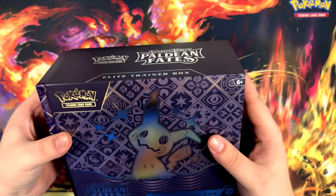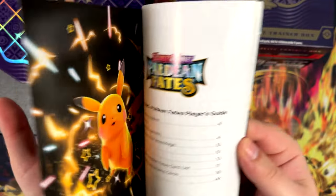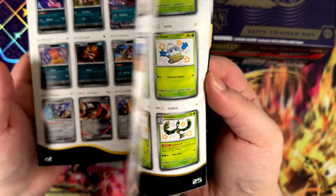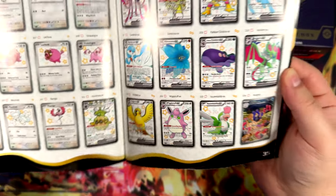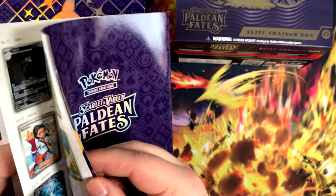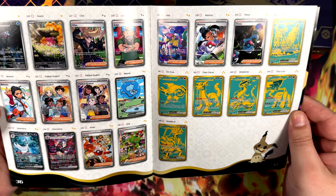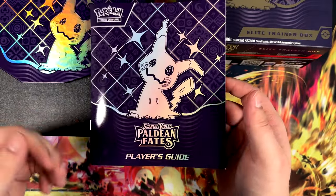The Mew — can't forget the Mew, that's the most important part. A priority list of pulls would probably be Mew, Gardevoir, Charizard, and then any of the full art trainers like Iono and Emona. Any of those and I'd be very happy with.